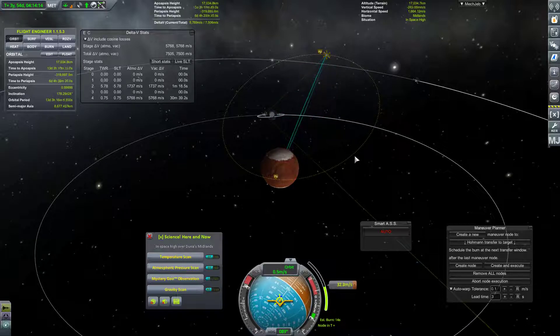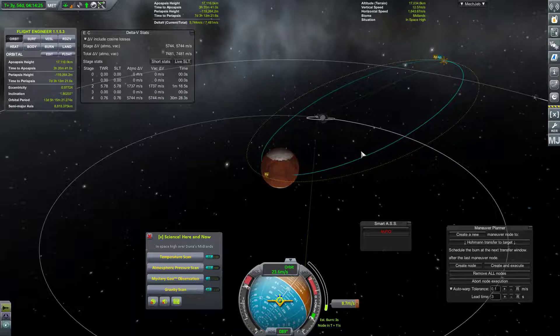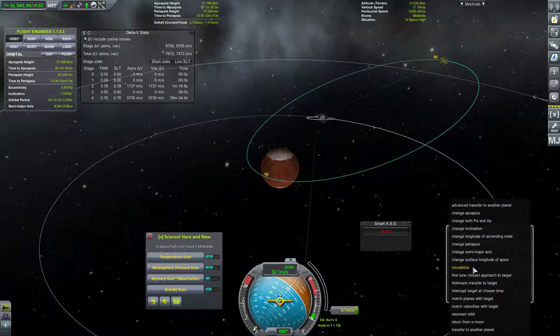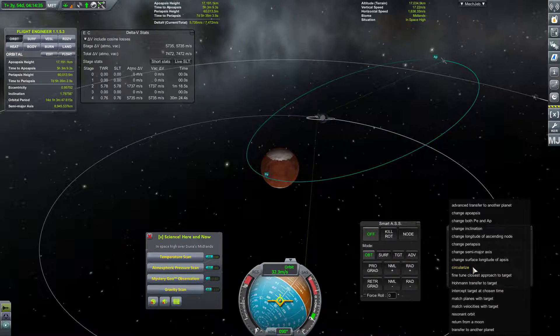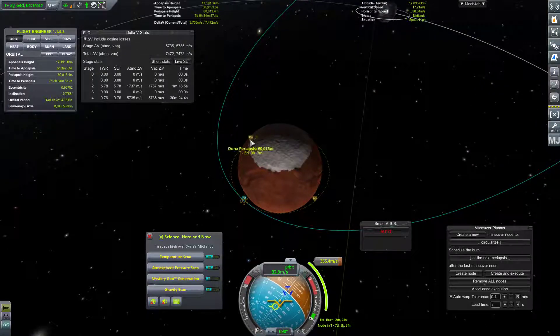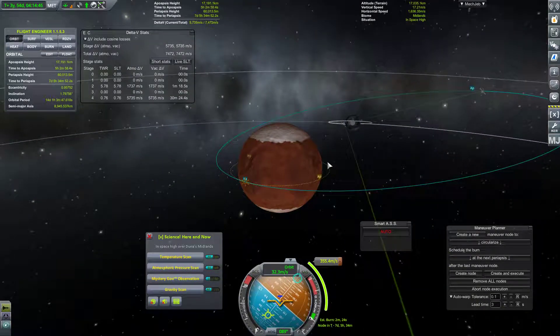This thing is so overbuilt. Oh well, better to be overbuilt than underbuilt. And then I'm just going to do a very simple circularization at the periapsis. I'm going to use MechJeb for that, because I'm feeling lazy today. Create and execute. Fantastic, that's perfect. Good job, MechJeb. We could even change our inclination if we were so inclined - see what I did there?